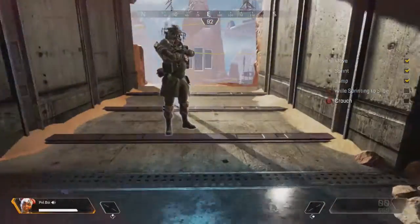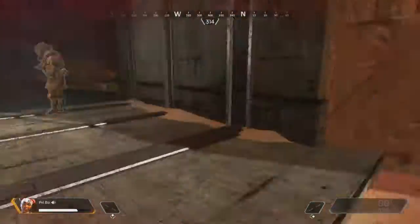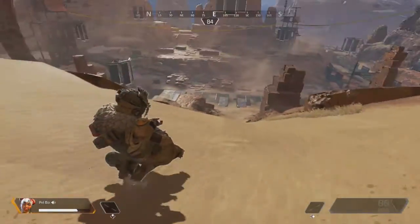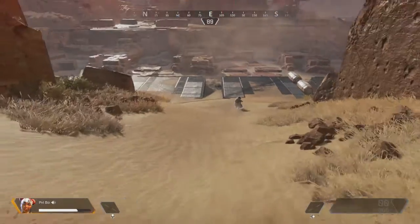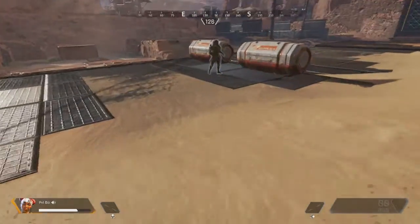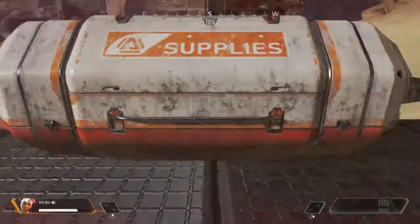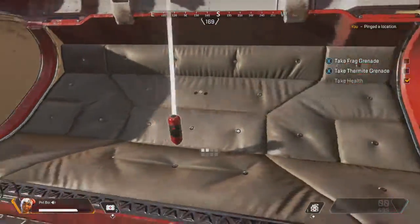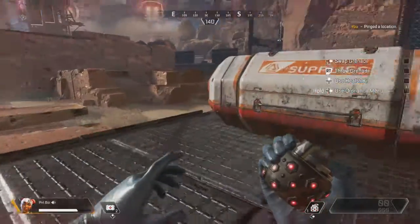What's happening guys, my name is Private Boy, welcome back to the channel. Today we're having a look at a new game that EA brought out on Tuesday — Apex Legends. For those of you that haven't heard, Apex Legends is the new battle royale to break into this oversaturated market. It's produced by EA and is set in the Titanfall universe. This was rumored to have been the replacement for Titanfall 3.